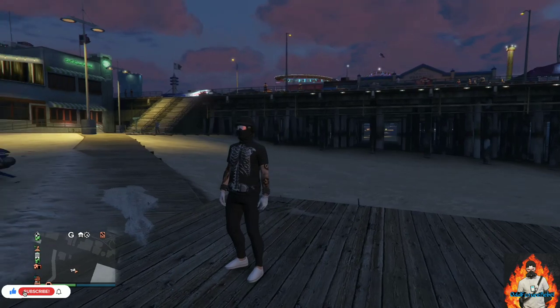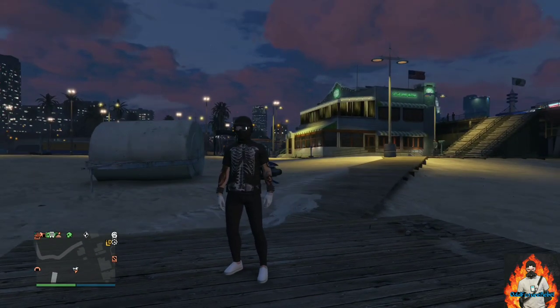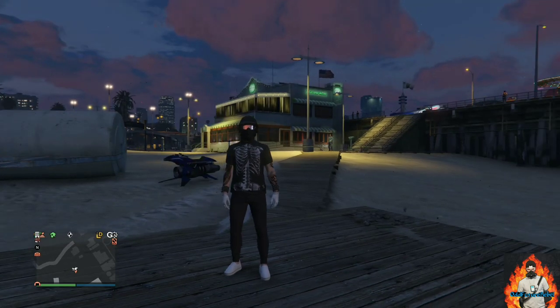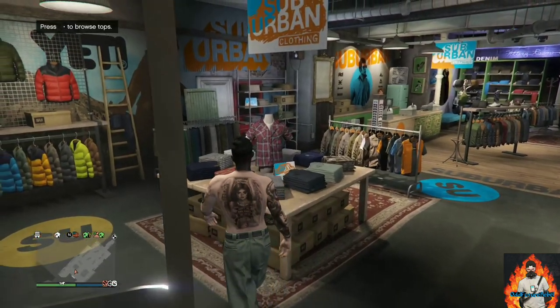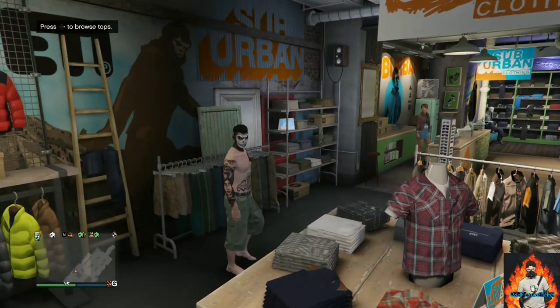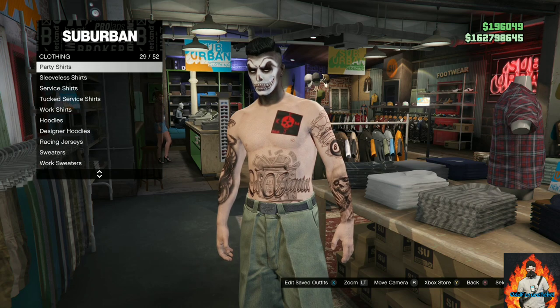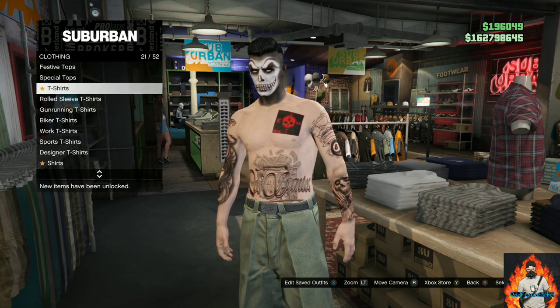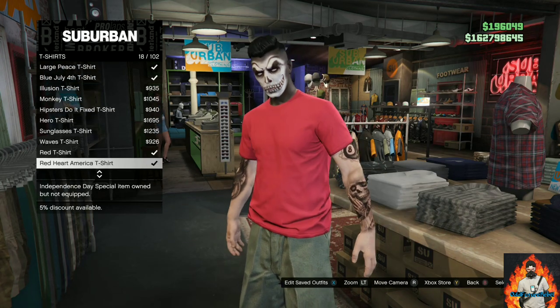Your outfit should look exactly like mine — you now have this cool black and white tryhard outfit. Give this video a thumbs up and subscribe if you're new. Now let's move on to the second outfit tutorial. I will be showing you how to make this cool outfit. Make your way over to the closest clothing store, go over to the T-Shirts section, and purchase the White T-Shirt.